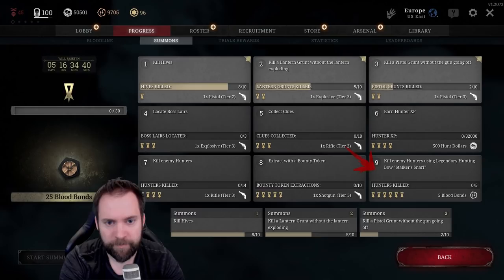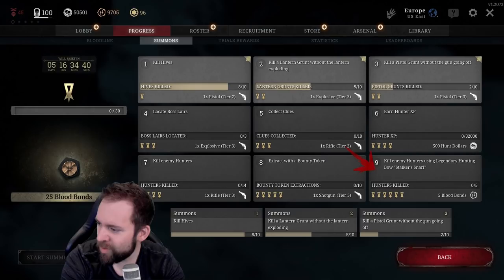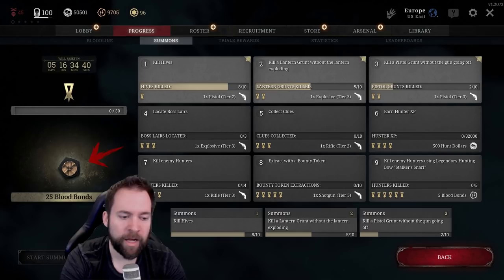There is one legendary quest, and it's this one right here, where you have to kill hunters with a legendary called Stalker Snarl. This is important to mention — this is from a DLC pack that I don't own yet. So yes, the legendary quest where you need a legendary skin can be a skin that you don't own yet. We're going to talk about that in the opinion chapter. I don't know what's in the pool regarding these legendary skins. I thought it would be only BB hunters, but it's also DLCs. I don't know if there can be a quest with a Twitch Drop skin. Down here you have your active quest slots, so I have kill hives, kill the lantern grunts, and kill the pistol grunts. I picked easy quests for completion. If I complete these, I would get in total five stars. And once I have my 30 stars, I get these 25 BBs.